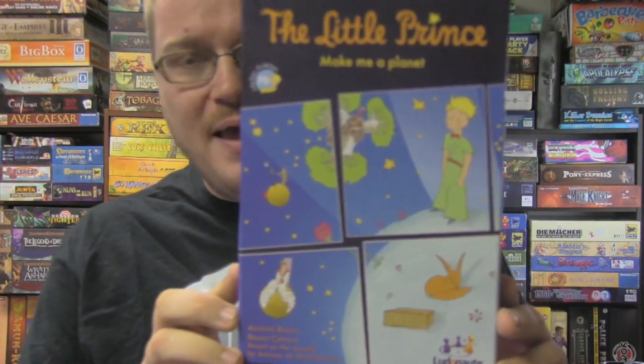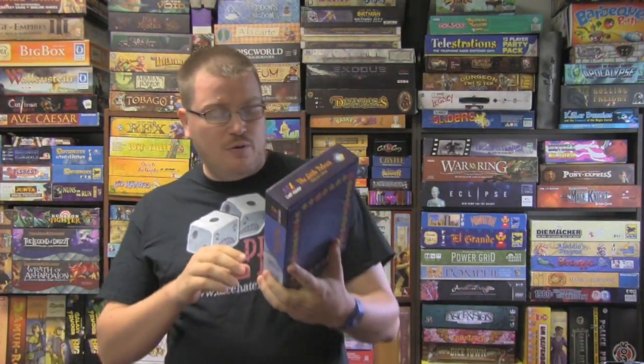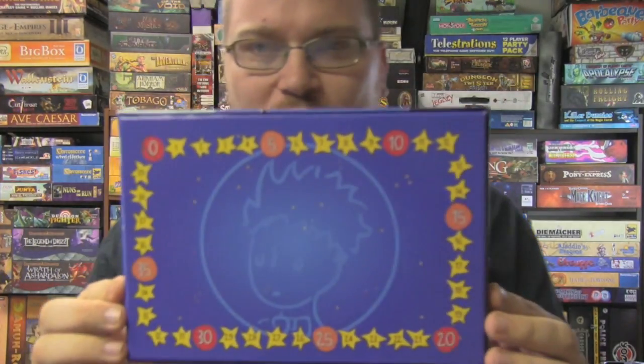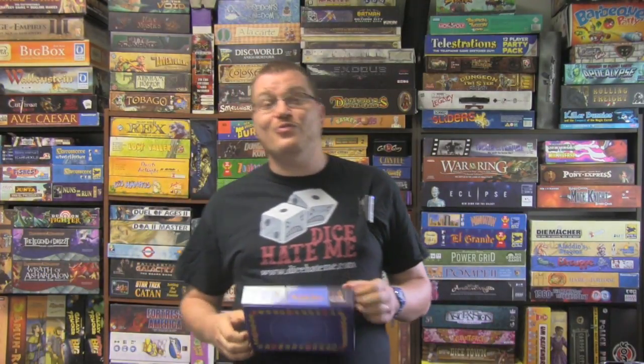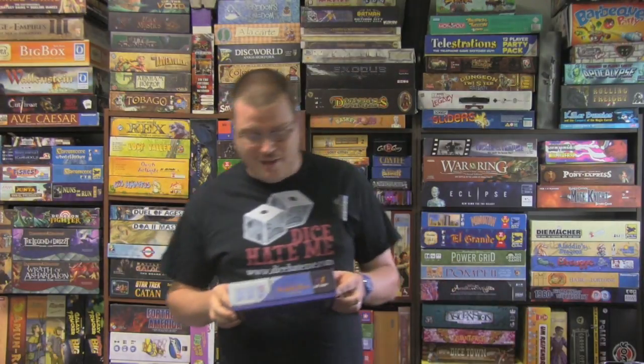This is based on a very popular, very old children's novel called The Little Prince. The back of the box is actually a scoring track. You don't actually keep score until the end of the game and you don't technically need a scoring track to do so, but it's there for you.